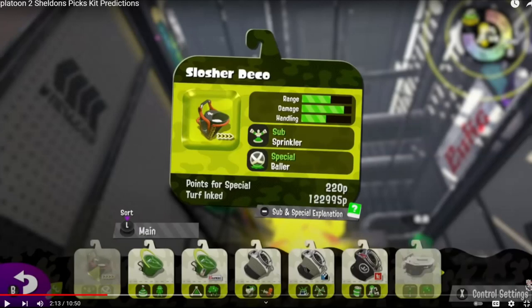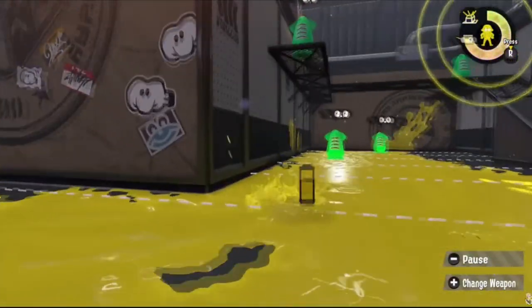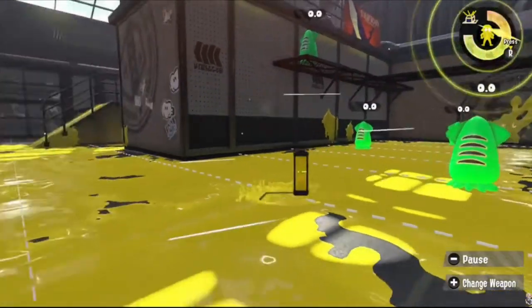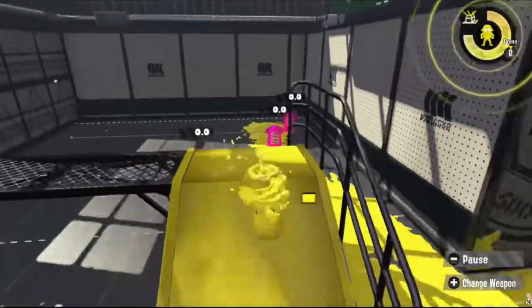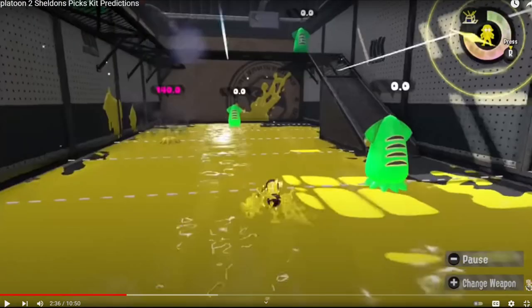Squiffer didn't get Fizzy — it got Suction — but Bamboo did get Fizzy. I could count this as a half point but I'm not going to. Fizzy on Squiffer would actually be pretty cool; you'd be able to use partial charges if Fizzy connected, giving it a good aiming option. For the special I said Ultra Stamp, going for the Splatoon 1 spirit of Suction Bomb and Kraken.